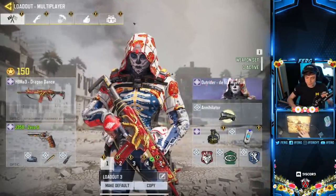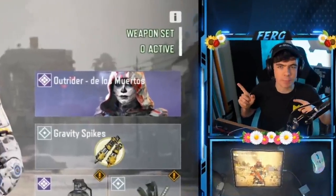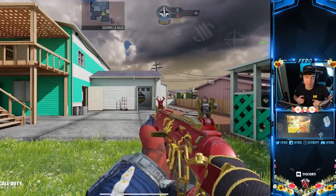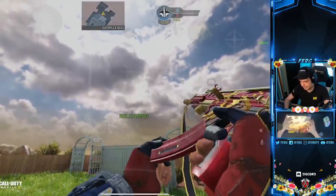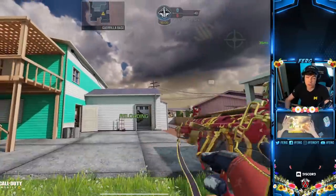We need to compare the Dragon Dance to the Skulls and Blood, so let's hop into a private match and take a look at both skins. Here is the pay-to-win HBR that a lot of people have come to know and love — it looks nice, it's clean, it's slick, it's gold and red.